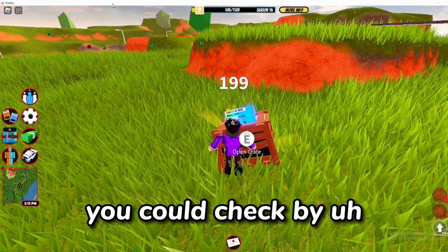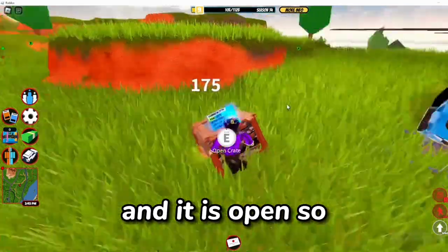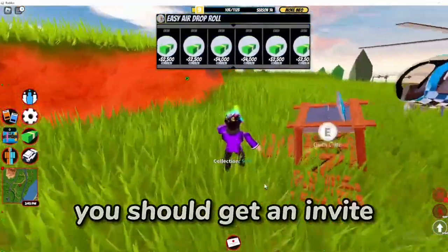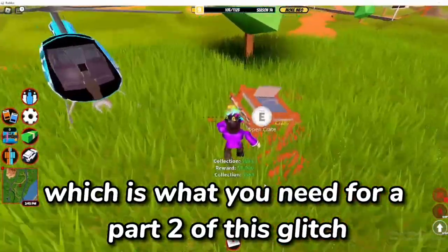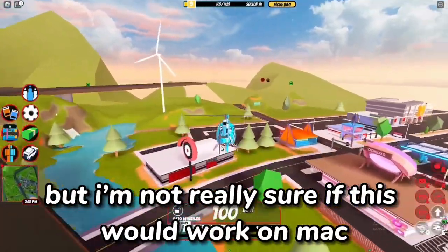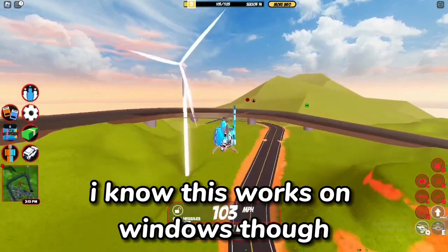You can check by unclicking, like what I just did here, and it is open. You should get an invite, which is what you need for part two of this glitch. You also get loads of cash, but I'm not sure if this works on Mac or phone — I know it works on Windows though.